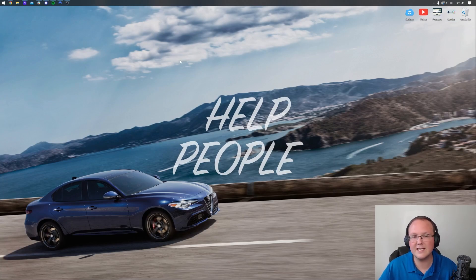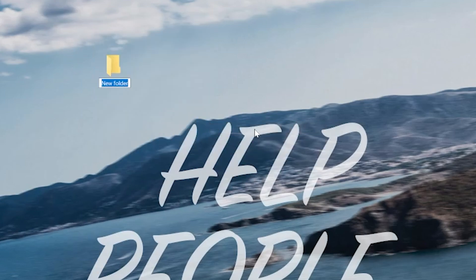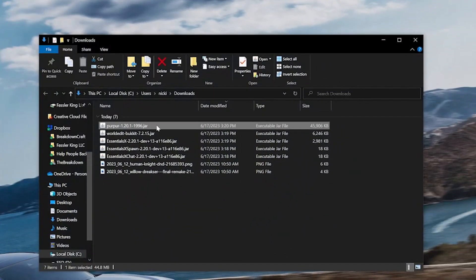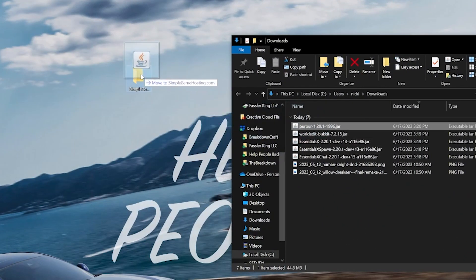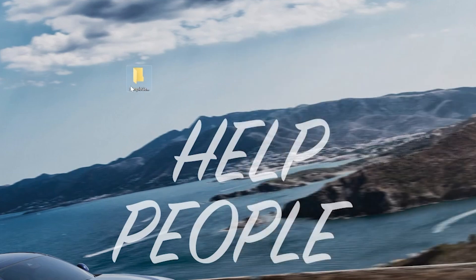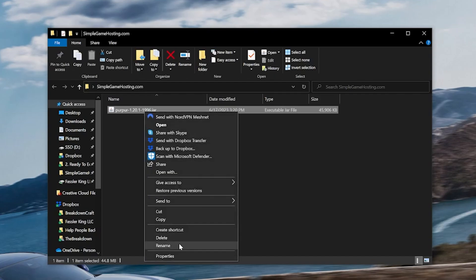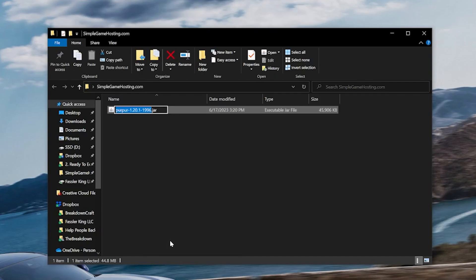Purpur will begin downloading right away. Go to your desktop and create a new folder — right-click, create a new folder, and title it whatever you want. Move the Purpur file from your downloads folder into this new server folder by dragging and dropping it. Open the folder, right-click the Purpur file, and click Rename — rename it to 'purpur'. It's important it's named this because we need a code from the description to start our server, and the names must match.